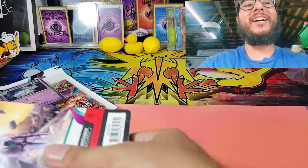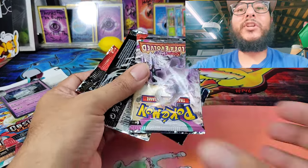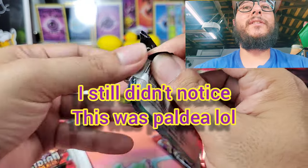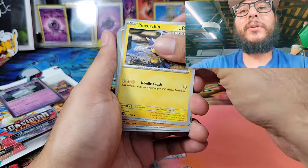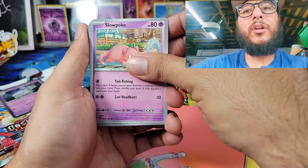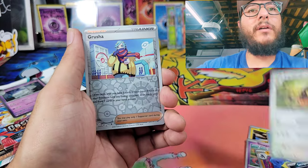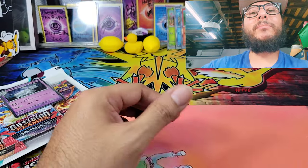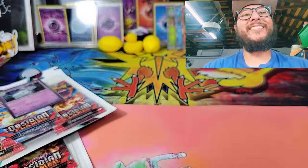Alright guys, let's open up these packs and see what we get — whoa, that one just went flying! Let's open up this first one. We have Venturing, Makuhita, Magikarp, Slowpoke, Toxicroak, Seviper, Girafarig, Grusha, Tauros, and just a hollow Pawn. Nothing in this pack guys, but that's alright — we have another pack.